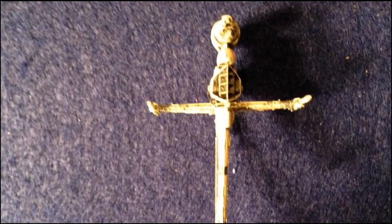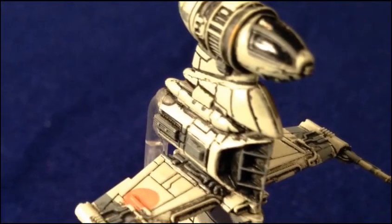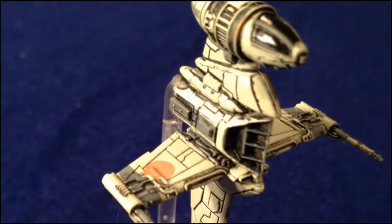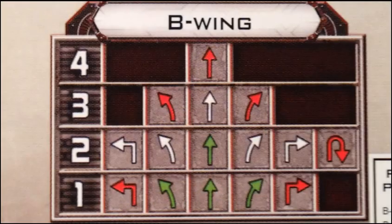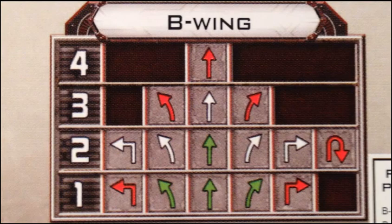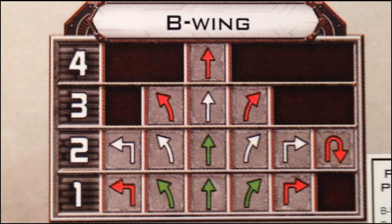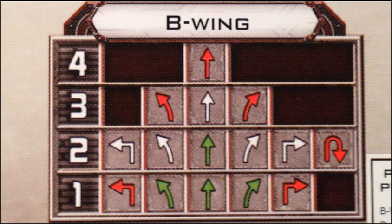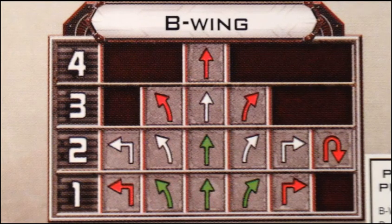Anyway, moving past that, today we're going to take a look at the B-wing to see if it's something you're going to want to add into your Rebel army in the X-Wing Miniatures Game from Fantasy Flight. We're going to start by looking at the full maneuver options for the B-wing, and as you can see, the B-wing has more red maneuvers on its dial than anything else compared to the other ships we've looked at so far.